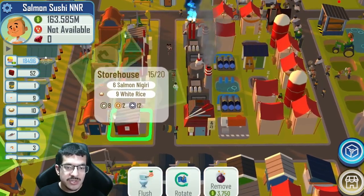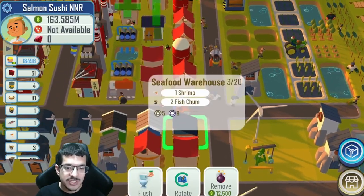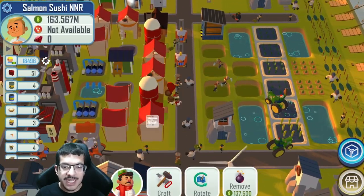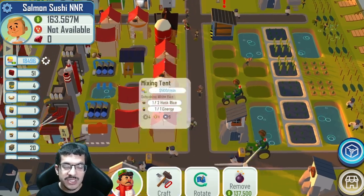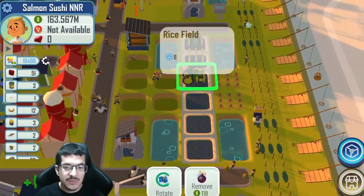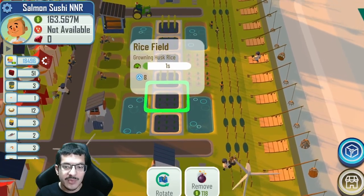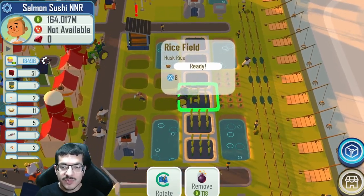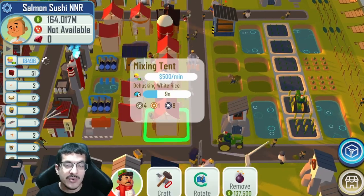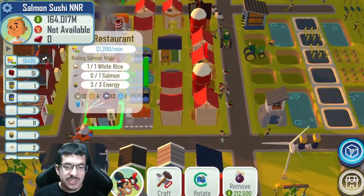White rice and salmon nigiri get stored in the storehouse, salmon gets stored in a seafood warehouse, same thing with shrimp and fish chum. To get the white rice, you craft it at a mixing tent using two husk rice and one energy — you'd want that energy passive from the power plant. The husk rice comes from rice fields, which need eight passive water to grow or ten water to build. Tractors pick up the husk rice and take it to the silo for mixing tent workers to make white rice. Making white rice is easy — it's making the salmon that's the tricky part.